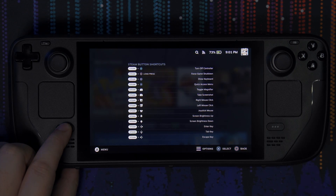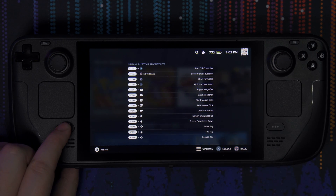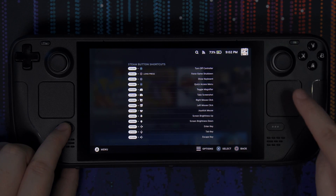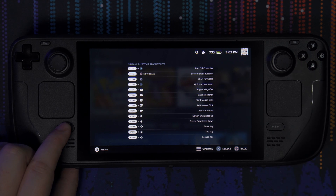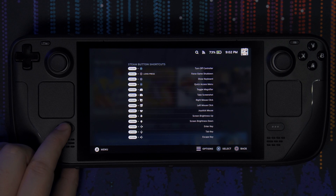If you're typing in something and the keyboard is not popping up automatically — which happens a lot — just hit Steam and X and the keyboard will show up right away. You also get quick access to the menu, toggle magnifier, take screenshots. All of that is very good to know, so keep these in your memory and use them from time to time so you don't have to look at this menu every single time.